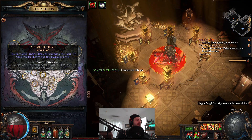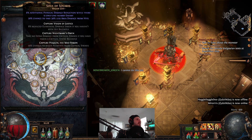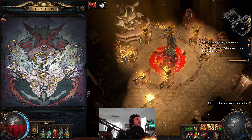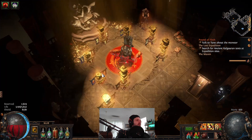We're probably going to go with Soul of Grathkul and also Soul of Linaris for Pantheon. We'll get the additional physical damage reduction and then War Maker as well, which is going to give me a lot more damage.